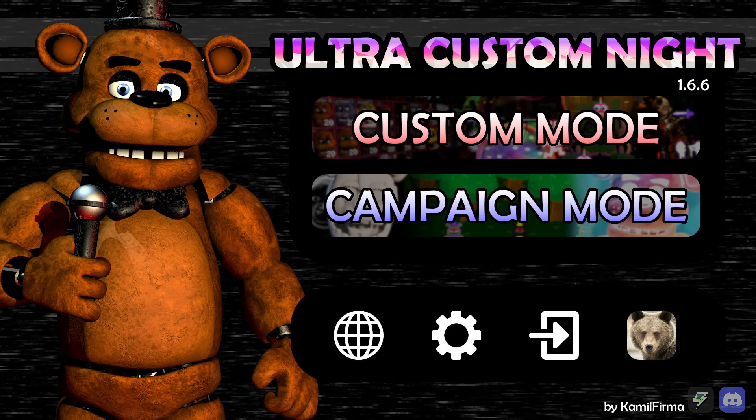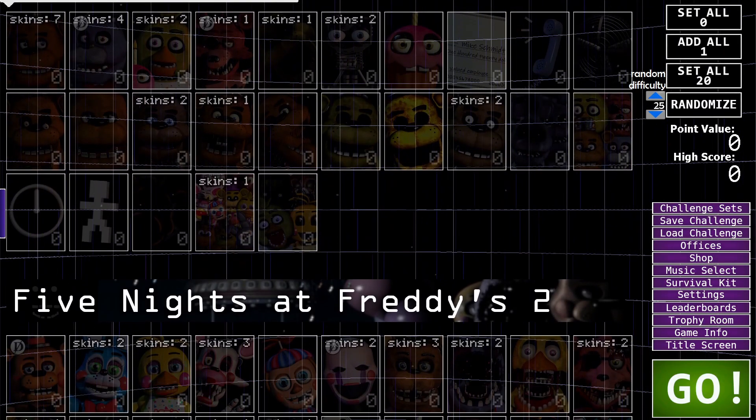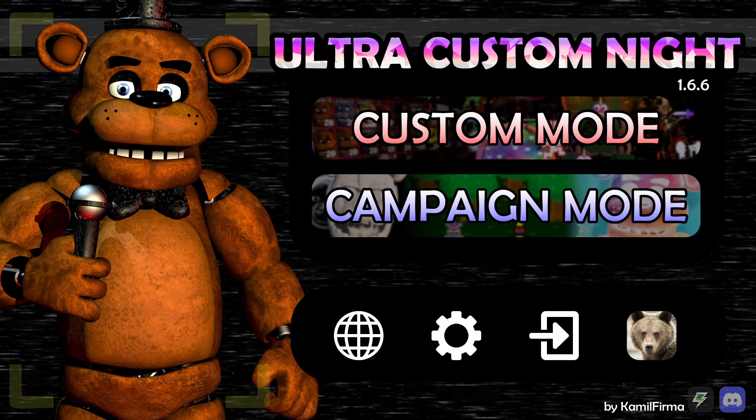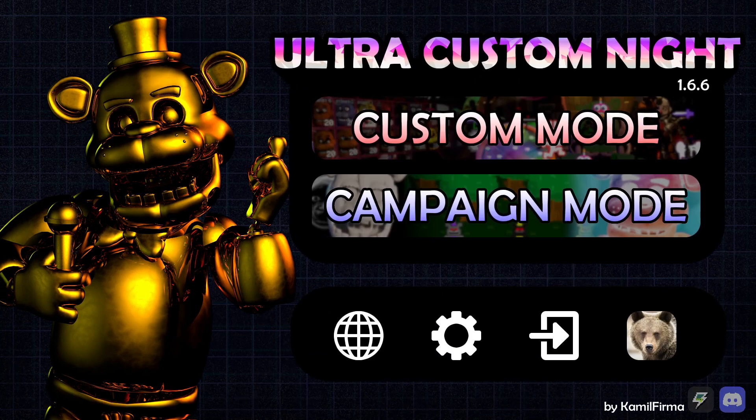Hello collectors, I'm Logan and welcome to Ultra Custom Night. So this is a game I played before, way before I started doing YouTube. This game recently just got an update to 1.6.6 that now has over 801 characters, so I really have no idea what I'm gonna do for this — am I gonna do the high score, am I gonna do the campaign? We'll keep the background on random.